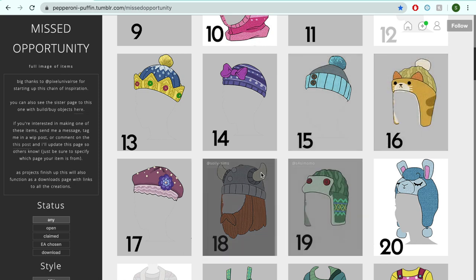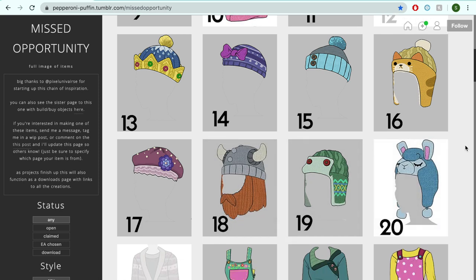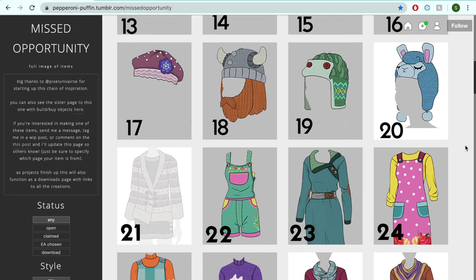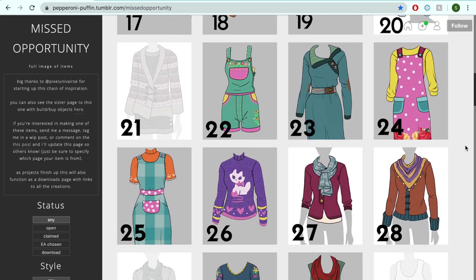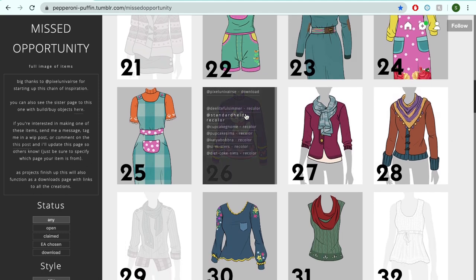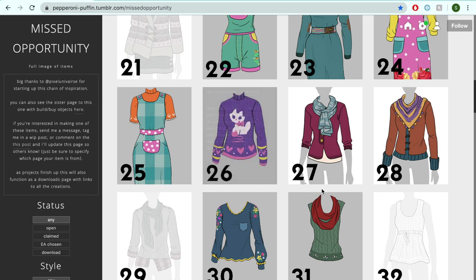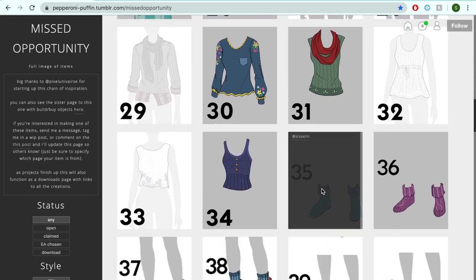There's this new project called the Missed Opportunity Project, which is hosted by Pepperoni Puffin on Tumblr, and that has all the custom content items that EA is not going to be making for the knitting pack but that they originally released as part of the vote and sketches. I'm filming this in late April, so not all items have been released yet, but the project is still ongoing. By the time you're watching this, more items might have been released. You can find the link to all of the custom content down in the description.